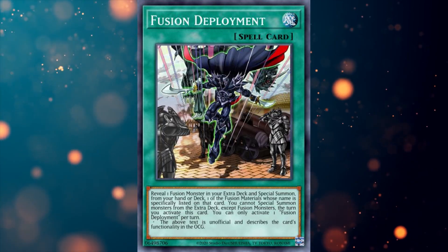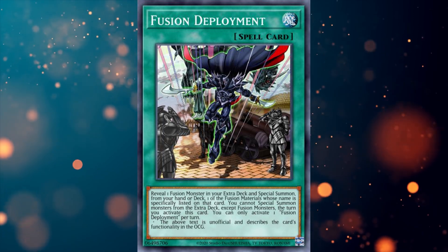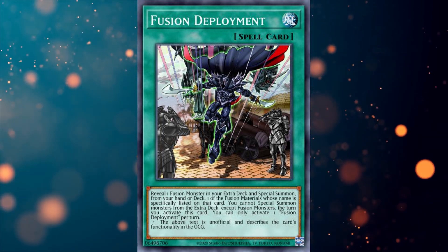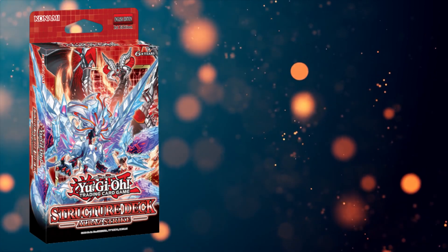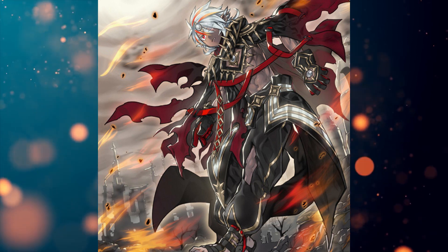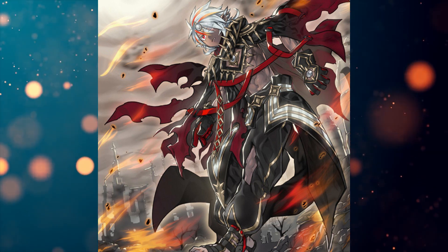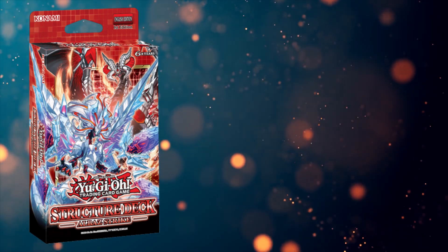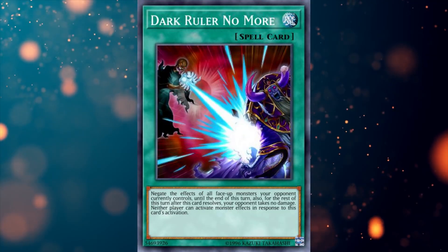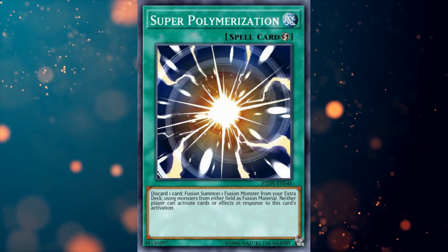I play two copies of Fusion Deployment. This card allows you to summon Fallen of Albaz directly from the deck or hand. We continued this deck profile with two copies of Polymerization and Patchwork. If the effect of Fallen of Albaz doesn't make it obvious, then the cards provided in the structure deck sure do. This is a blank second deck — I'm talking two Dark Ruler No More, two Forbidden Chalice, two Super Poly blank.